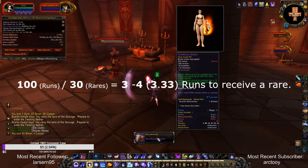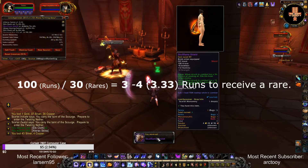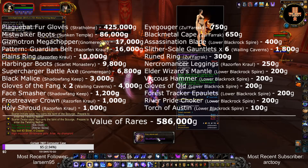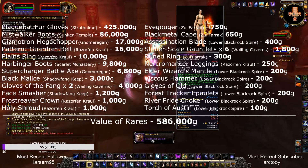In my 100 runs, I got 30 rares, which means I was getting a rare every 3-4 runs. Here's a list of all the rares that I got. These rares are valued at 586,000 gold.